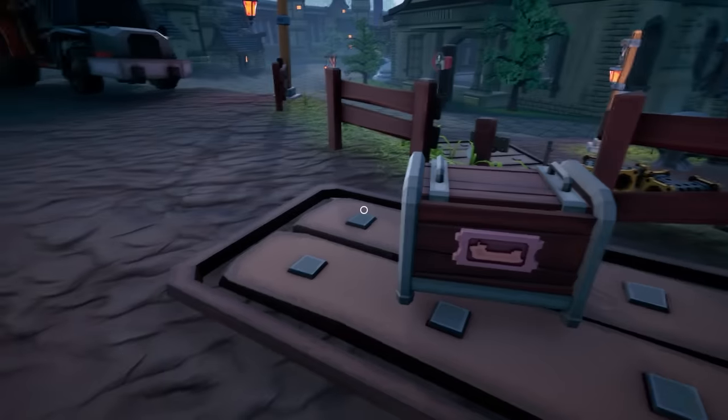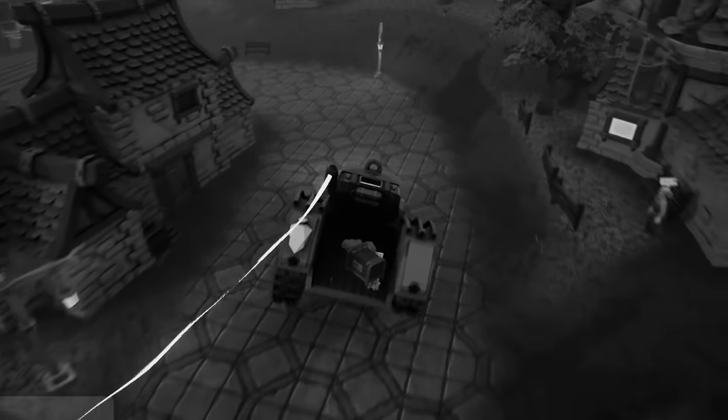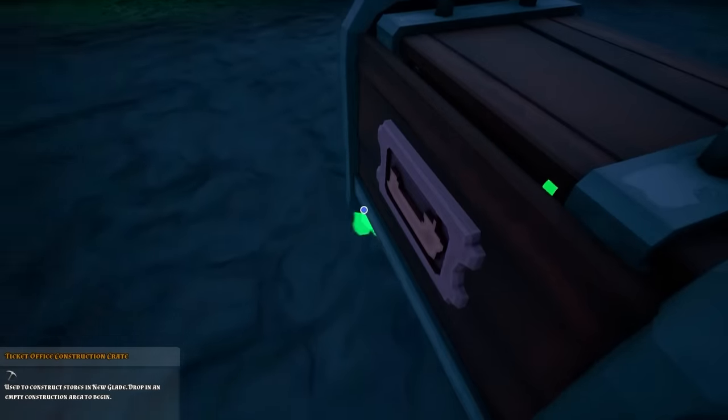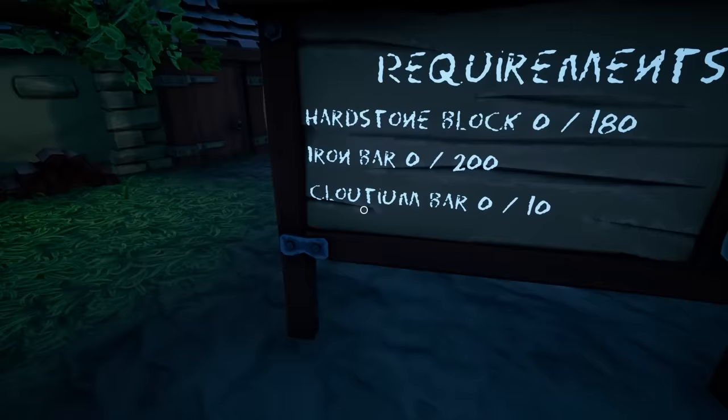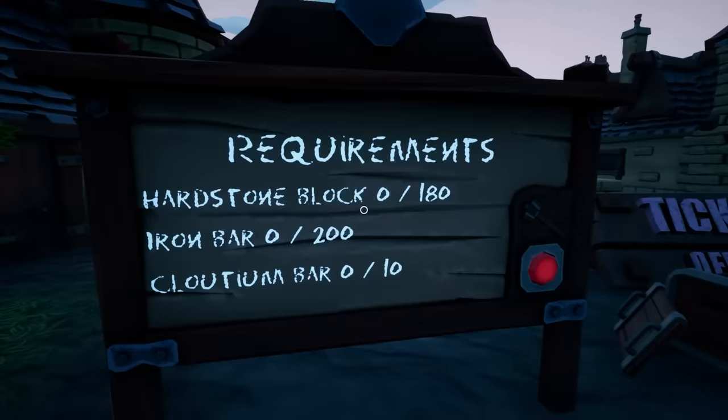We of course will have to build that, but given how cheap it is, I'm sure it won't be that bad to construct. Not unlike in real life, our goal is basically to simply go deeper. So the ticket office will go here — we just need some cloudium, iron, and hardstone. So we've still got some mining to do for sure.